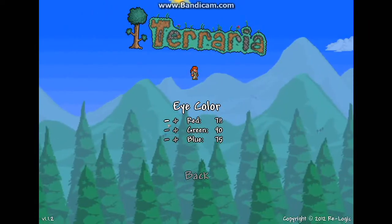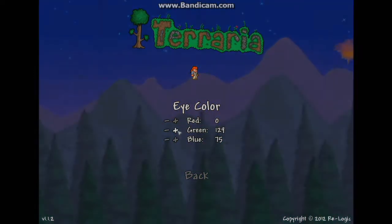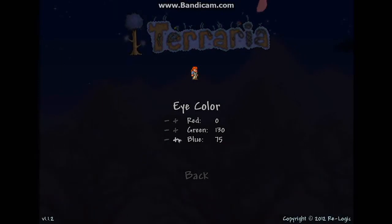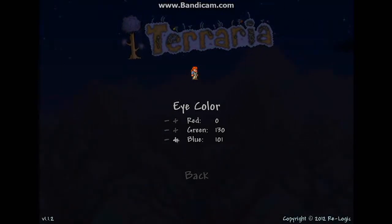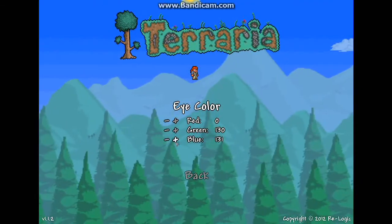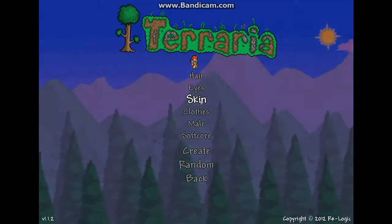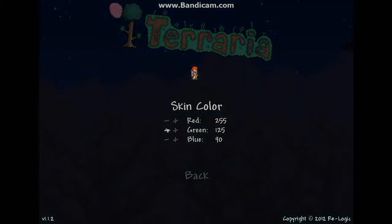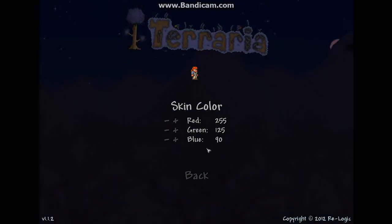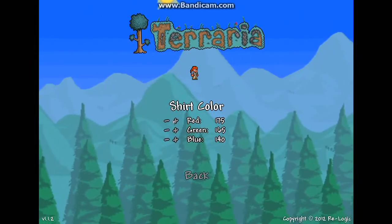For her eyes, she has like a lightish blue — half of her eyes are lightish blue and the other half is like purple. For this I did red zero, green 130, and blue 130. That gives her like a nice aqua-ish kind of color. For her skin color, just keep that the same — the default skin.